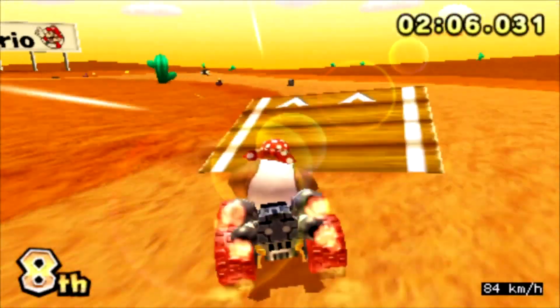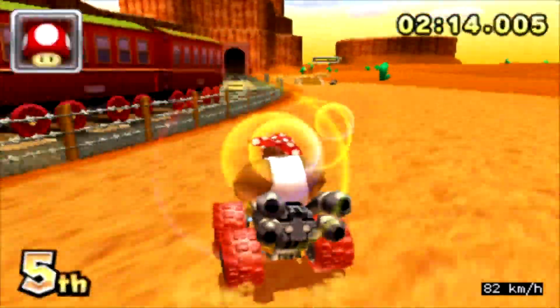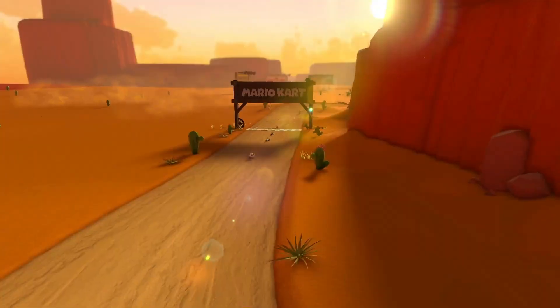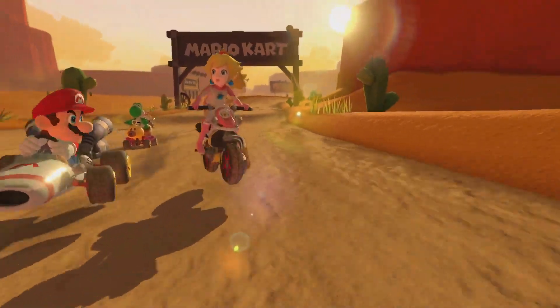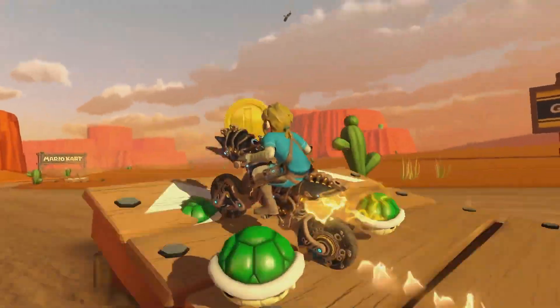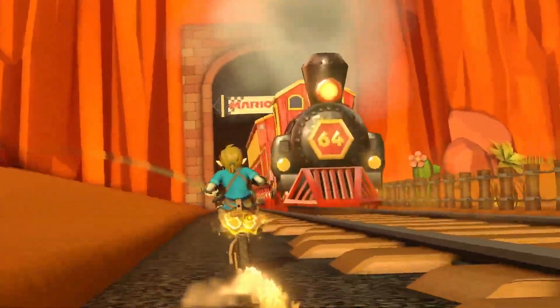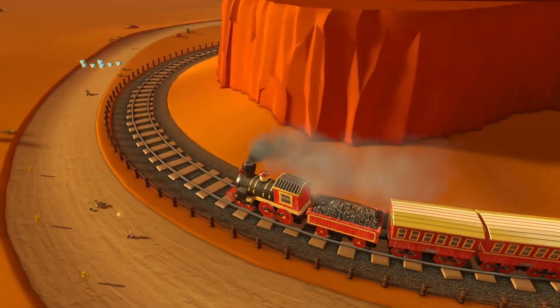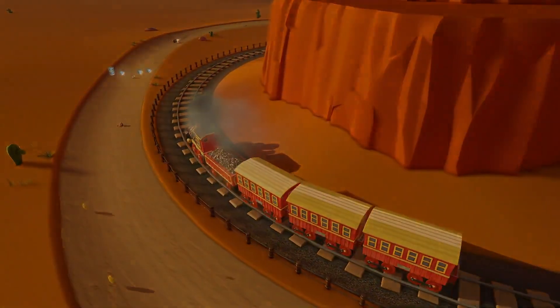Either way, once we reach the second crossing, we're gonna be forced back onto the main route and continue on into the finish line. So that's the route I think Calamari Desert will take in Mario Kart 8 Deluxe. Let me know what you think in the comments below, and come back on August 4th to see how accurate I was. That's gonna do it for this video, thank you all so much for watching, and see you all next time for city tracks that have not yet been confirmed for the Booster Course Pass — we'll take our best guess.